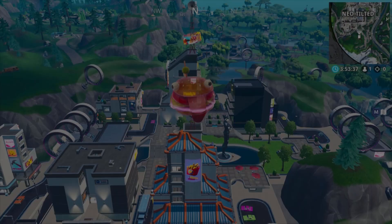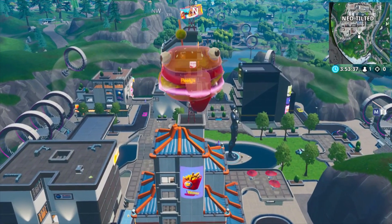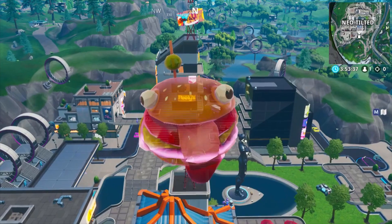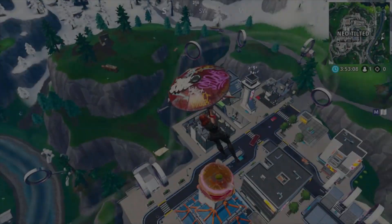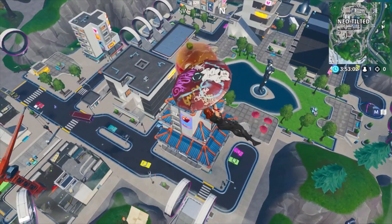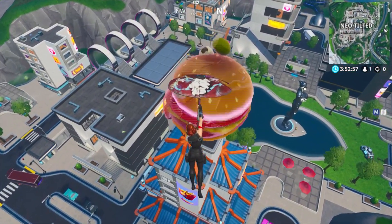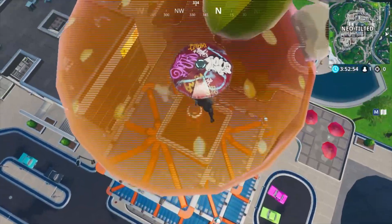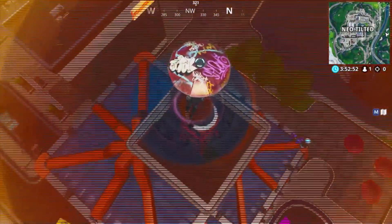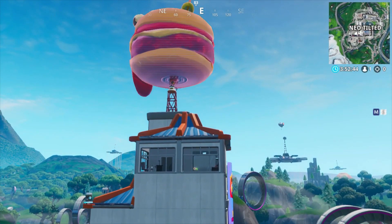The first one is in Neo Tilted, on top of the hamburger building. You can decide if you want to build up to it, use a rift, land off spawn on it, use a jump pad, or some other method. I decided to land on it — you have to land on that small platform. Once you land on it, it's a perfect hiding spot. If someone doesn't know about it, they'll probably never find you because you have to look up, and even then it's very hard to notice you.